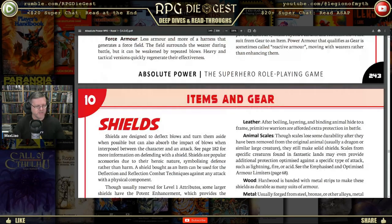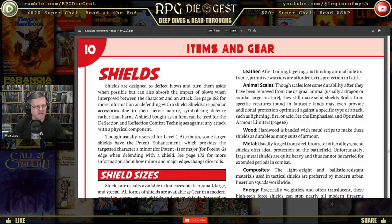Shields work a little differently. Shields are designed to deflect blows and turn them aside when possible, but can also absorb the impact of blows when interposed between the character and an attack. A shield bought as an item can be used for deflection and reflection combat techniques against any attack with a physical component. Some larger shields have the potent enhancement, which provides the targeted character a minor or major edge when defending. So potent means adding a minor or major edge when defending — I thought it meant penetration, but no.